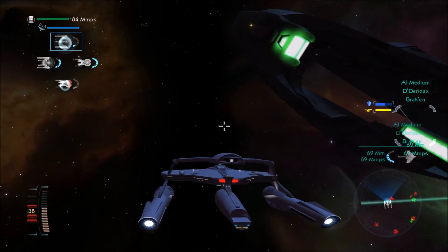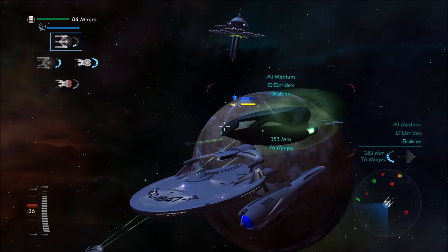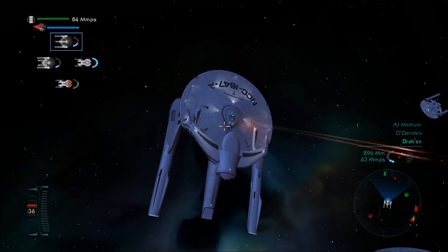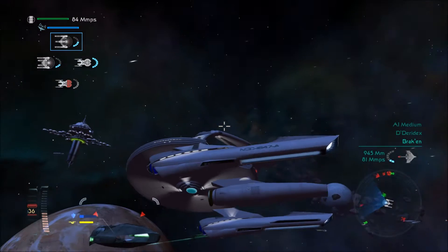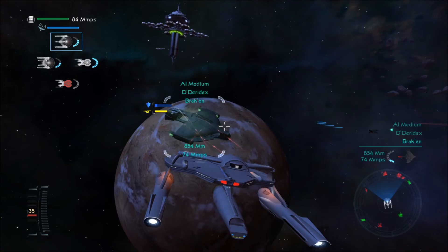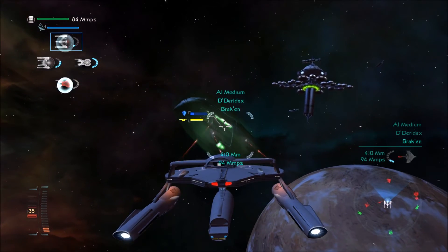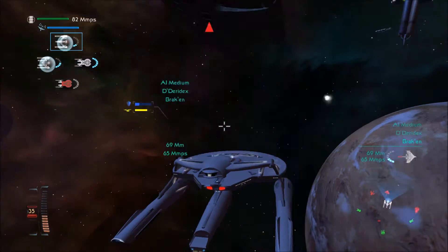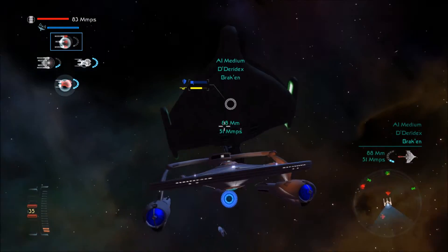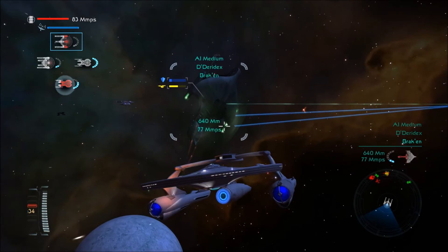W tilts you down, S tilts you up, A is left, and D is right — that's how you move your ship around. Tab is for your map. And T is supposed to let you target enemy subsystems, but it does not work for me.